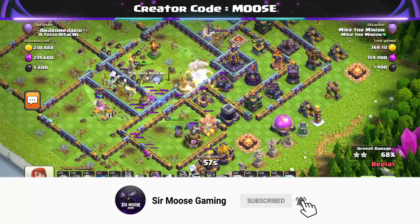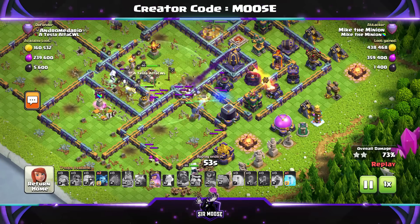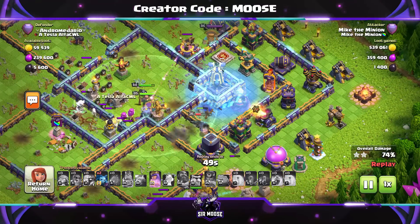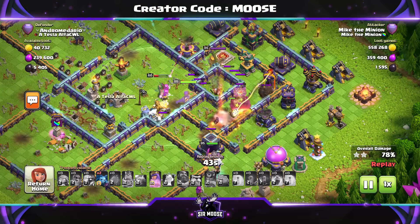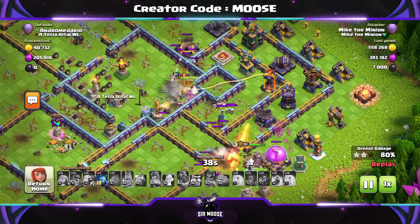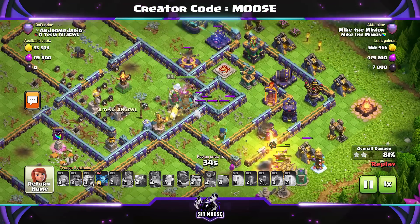Do remember to hit that subscribe button and notification bell and join the army, and if you're enjoying the video, remember to like it as well. The royal champion is trying to take out the monolith — we've frozen it and the queen is there helping out. It looks like it might not be a three-star attack, but don't worry.